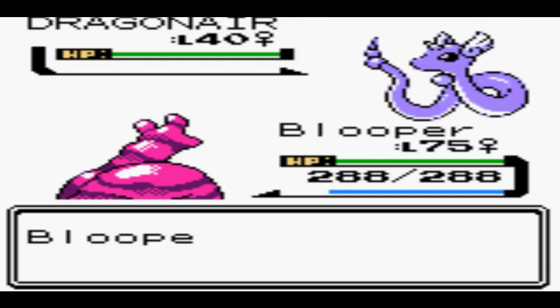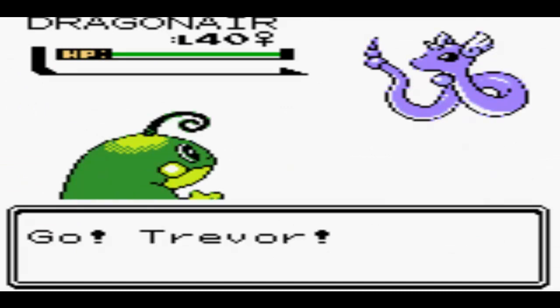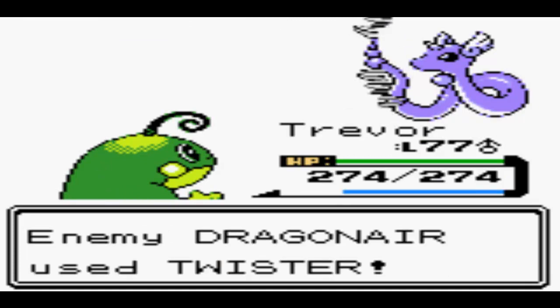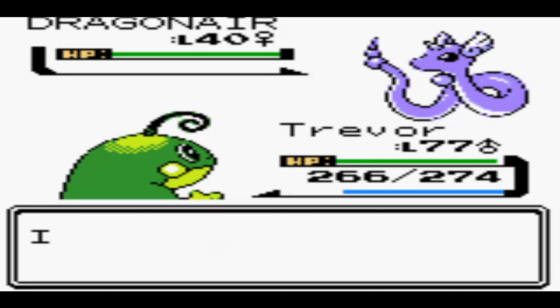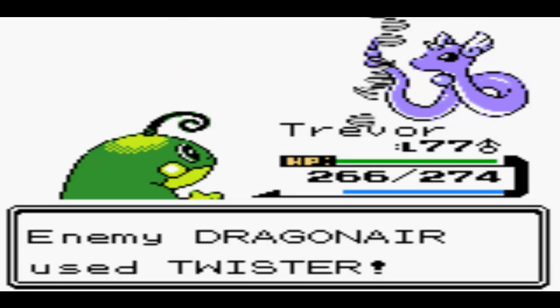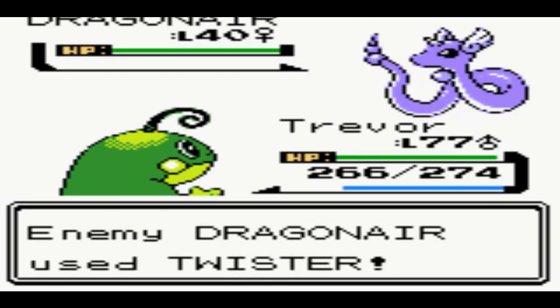I literally couldn't - I mean this thing's hideously rare in itself. I very nearly gave up. I was about to call it - I imagined there would be a Dragonair here, but I was all but ready to throw in the towel on finding it. I thought they must have taken it out or something, which I thought would have been odd. Then on literally the last fishing spot I tried, I found one of these. And it was shiny as well.